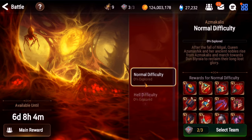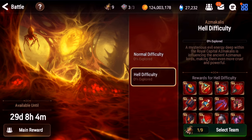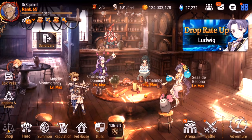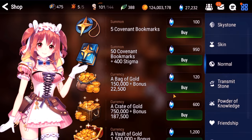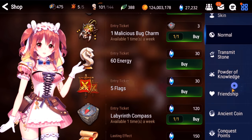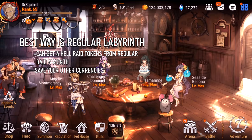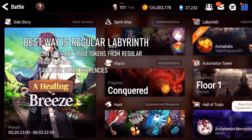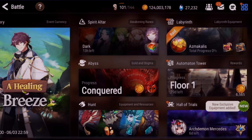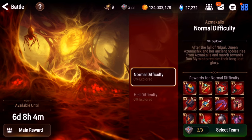To get Hell Raid tokens, the best way is to do normal difficulty raid and kill the queen. The queen will always drop one of these malicious bug charms. If you don't want to do that, once a week in the regular shop you can buy one malicious bug charm for three labyrinth compasses, or you can buy it for ancient coins. Really, you can do regular raid four times and maybe just buy one of those charms. In general, you don't want to waste those resources just on malicious bug charms.